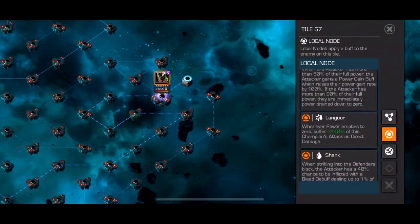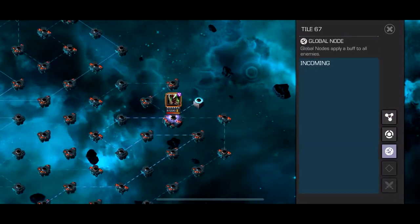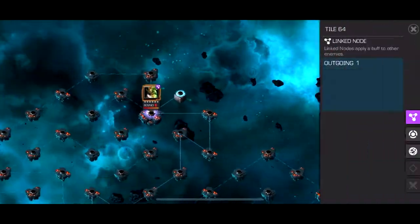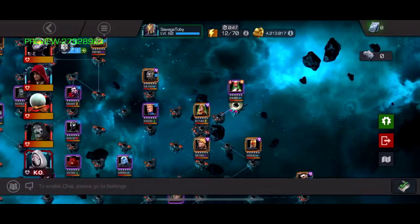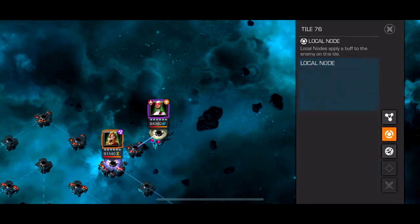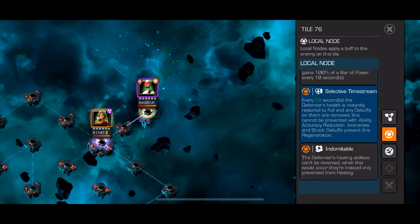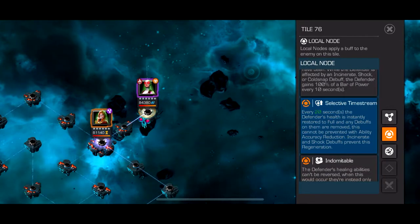We've got three minis and they don't seem to be that bad. One very interesting thing to note — none of these three minis have their Special 3 active. This first one is basically a massive Iceman so you just Ghost it. This one is a Punisher so you're going to take some block damage with Spite, but none of the three minis have Special 3 active, which I appreciate because they have some crazy power gain.